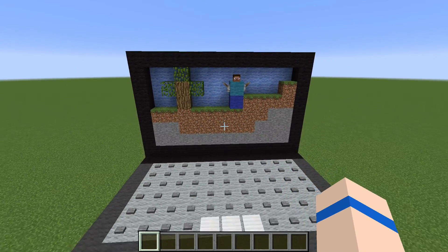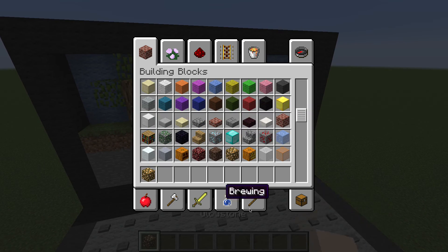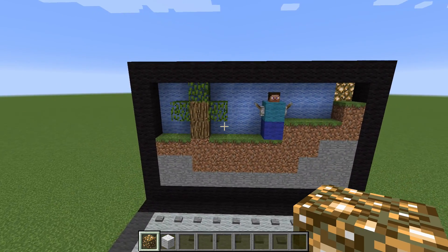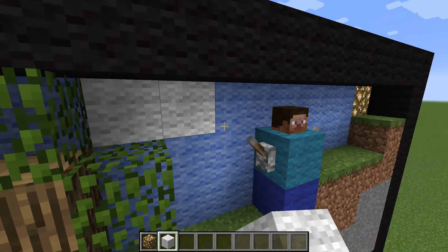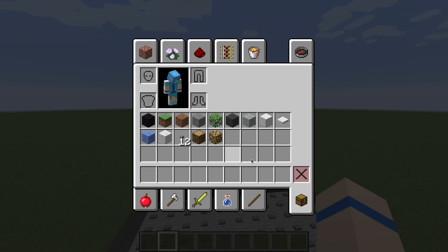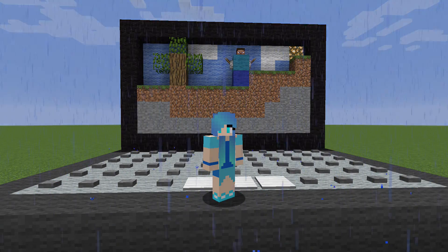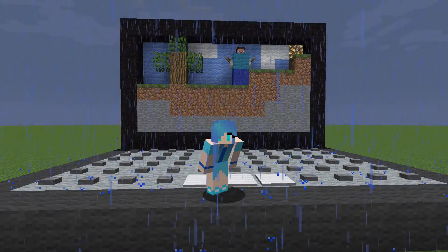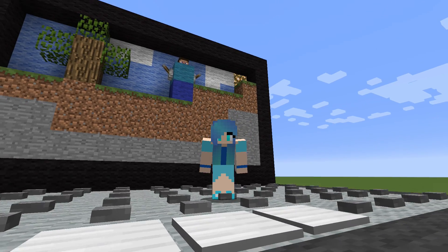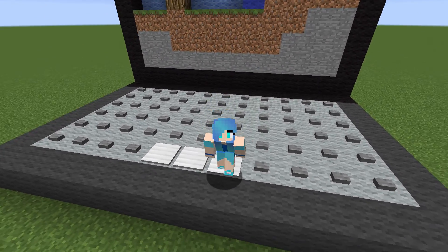We need glowstone for the sun — completely forgot — and the clouds too. Let's do a little sun here and a few little mini clouds in the background. That actually looks really nice, I'm pretty happy with that. On that rather random note, that is the end of this episode. As usual I'll see you guys in the next one, bye!